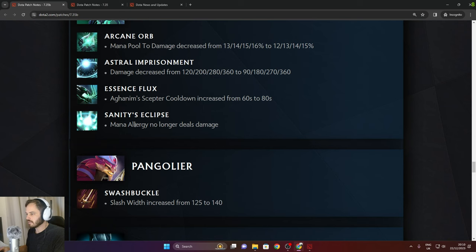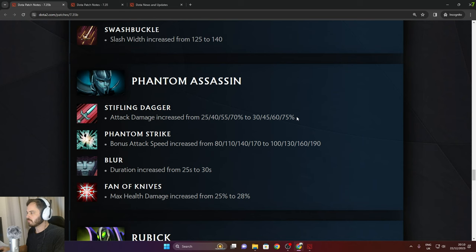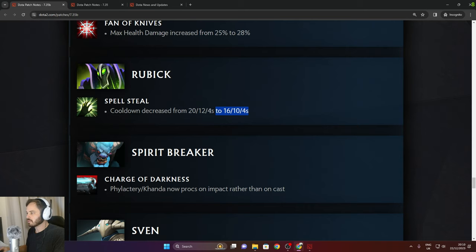Pangolier: Swashbuckle slash width increased from 125 to 140 — a buff. Stifling Dagger attack damage increased to 75% in late game. Phantom Strike bonus attack speed increased by 20 in late game. Blur duration increased from 25 to 30 seconds. Max health damage increased from 25% to 28%. Rubick: cooldown decreased on Spell Steal, same in late game but 20 seconds in the early.